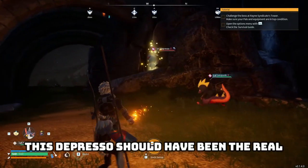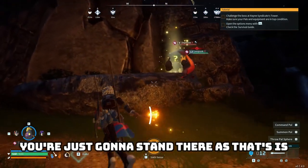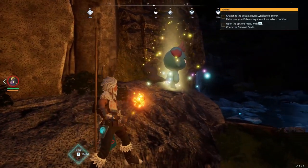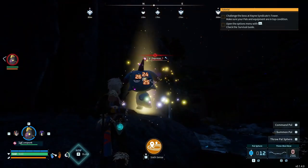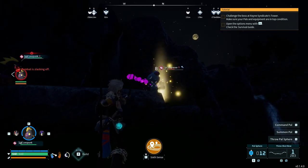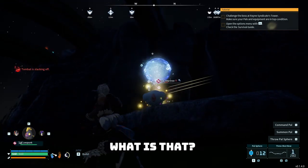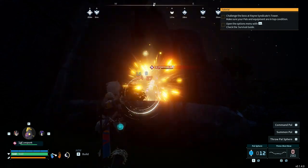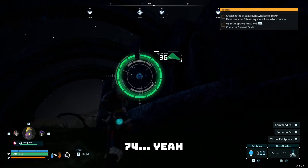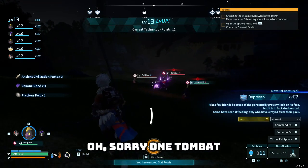This depresso should have been the real mascot of the series. Lee's Punk number one, go — see what kind of damage you can do. Is that your combat tactic, just standing there? If I put you over here, aggressive. Let's use this triple shot bow as well. Now we're talking. Put the Lee's Punk away — now it's just me and the depresso in the dark. And 48% catch rate — that's pretty good. And we got him. Hooray. Oh, and one tombat — now we're talking.